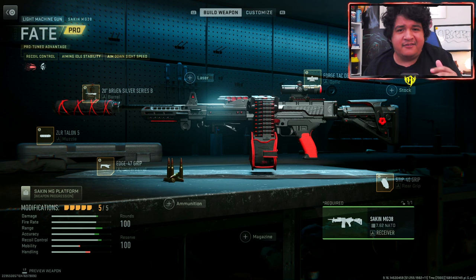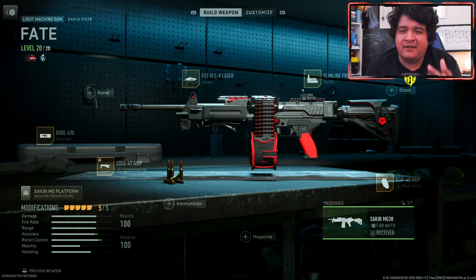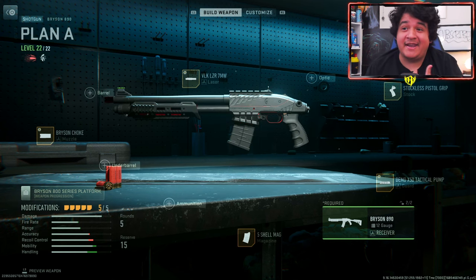Now we're going to see how the guns look with their meta class setup designed for multiplayer. Here are the default attachments for the Sakine MG38 Fate, and here are the meta attachments. It does lose some of its look but it still looks pretty clean because you still have the mag and the rear grip, and you can add a solid color camo to give it a little more pizzazz. Here are the default attachments for the Plan A Bryson A90 and here are the meta attachments.